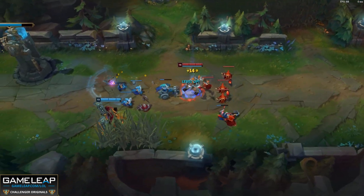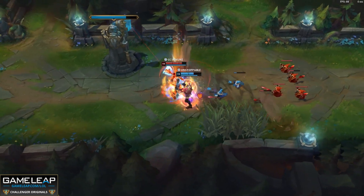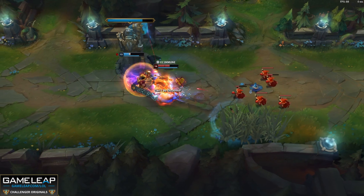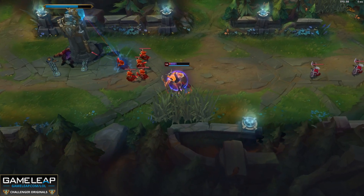You can go something like Goredrinker, or even Galeforce. If you're already fed out of the early game, you can get an early Tiamat into Ravenous Hydra and start stacking quickly — you will be unstoppable. So a bunch of options here for Olaf. Black Cleaver is another one, especially if you're into a bunch of tanky champions. He's number nine.